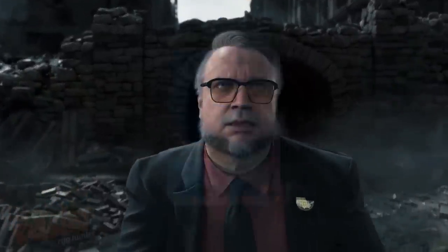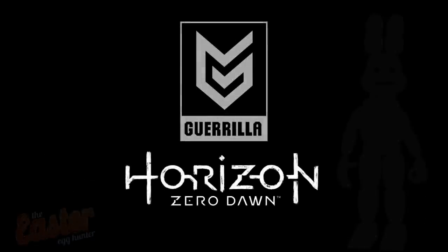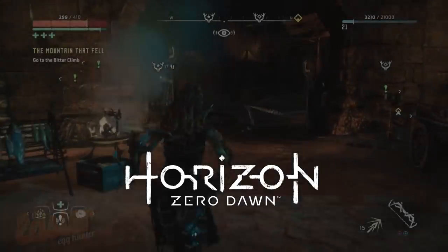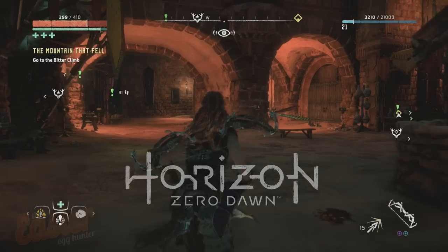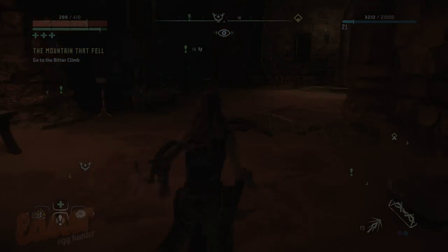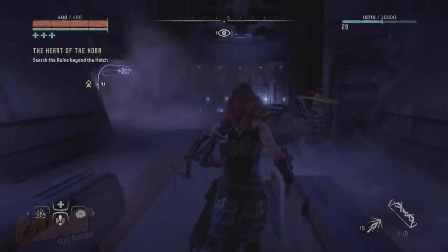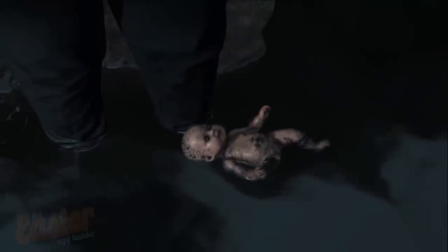Death Stranding is an upcoming action open world video game developed by Kojima Productions. It is also being designed using the Decima engine created by Guerrilla Games, who are the developers of Horizon Zero Dawn. Throughout Horizon you can discover three separate items that feature at some point across the two trailers of Death Stranding, such as by taking on the quest The Heart of the Nora, where Aloy can find the stranded figure.